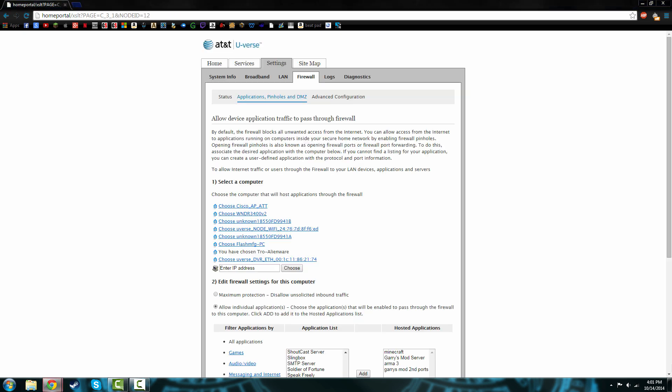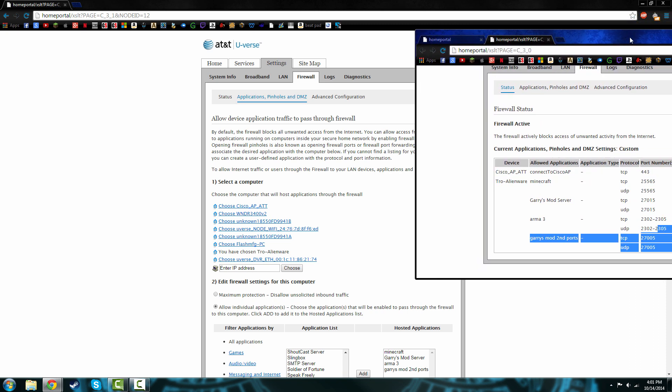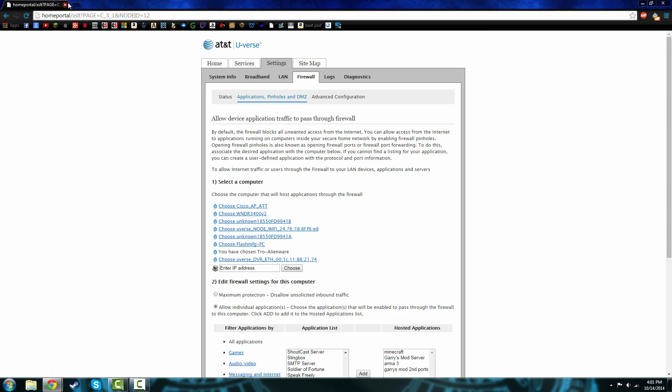Once it's there you can check it by going to Status. Make sure no IPs are shown. You can see all my servers — TCP, UDP, all that. So that's about it basically for the firewall settings.